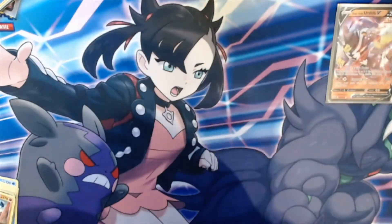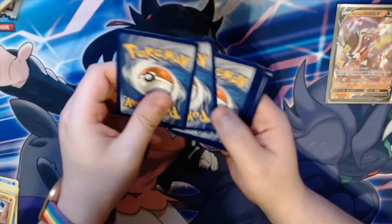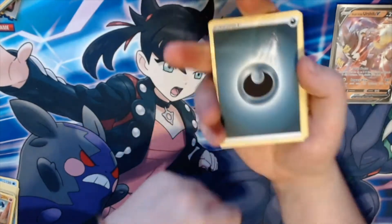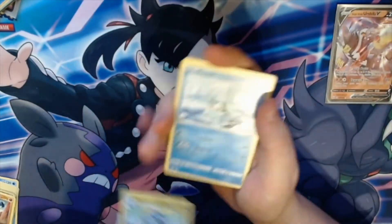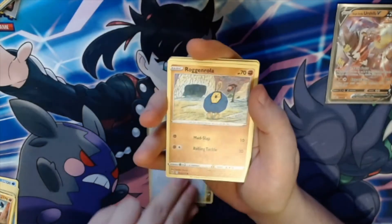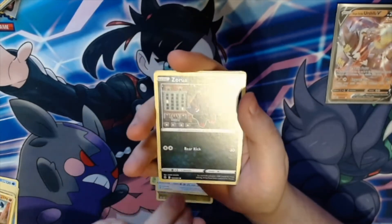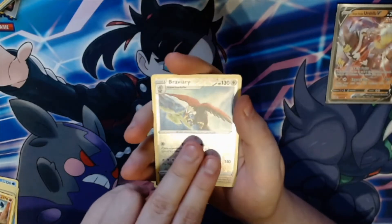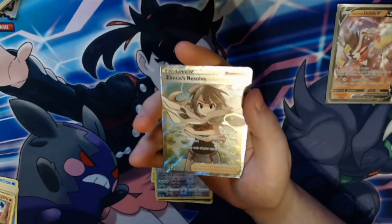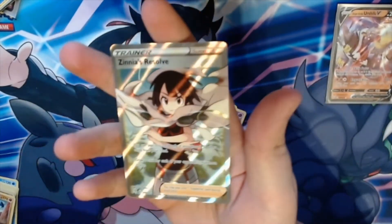Moving on to the last pack — let's hope for a good one. Lightning energy. We get Dark Cross, Shieldon, Ice Cube, Duraludon, Dragapult, Wobbuffet, Hoppip, Swablu, Zygarde, a reverse holographic Braviary, and — oh! — a Zinnia's Resolve! That is a very nice card and definitely one for the collection.